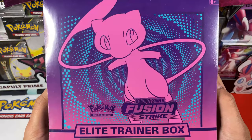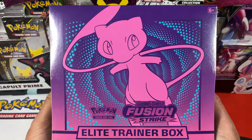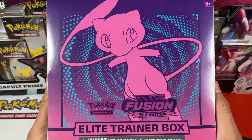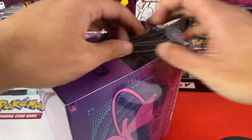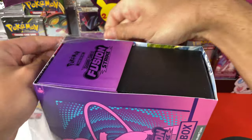Here we have one ETB and soon on the channel we will continue with more packs. We might open a booster box. But today we have the ETB with the Mew in the front. So this is my first time opening this Elite Trainer Box from Fusion Strike, so let's see what it contains.